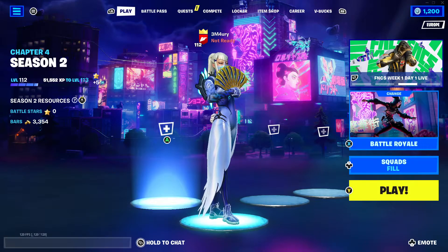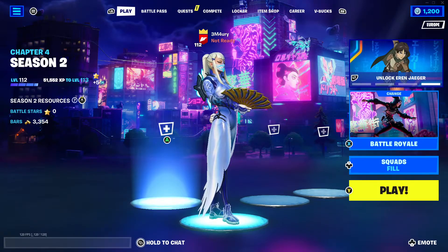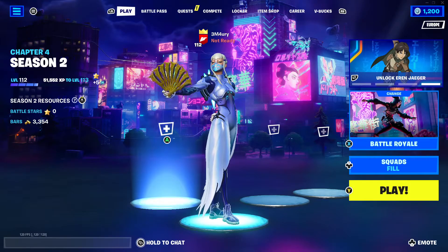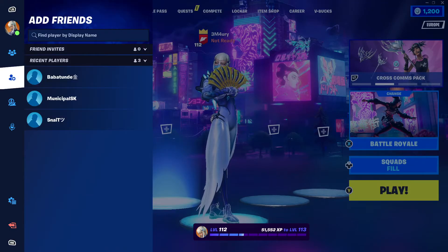If you're not planning to add any custom crosshair, I definitely do not recommend turning it off. But I'll show you how anyway. First, click on Escape or Start.